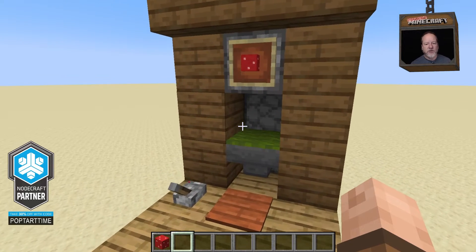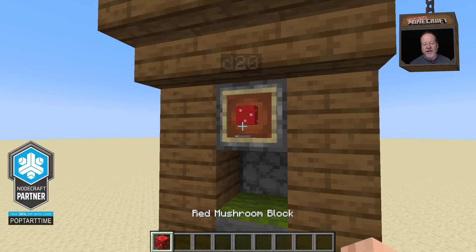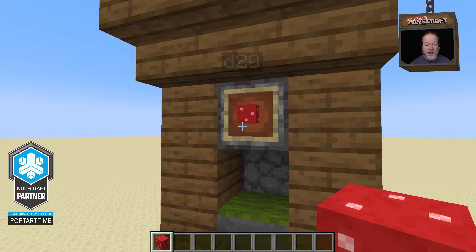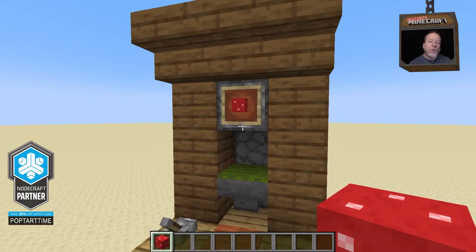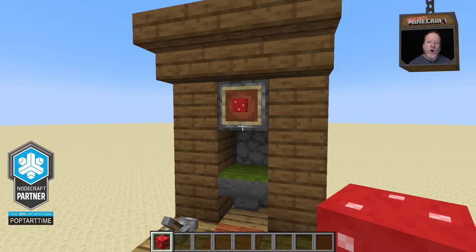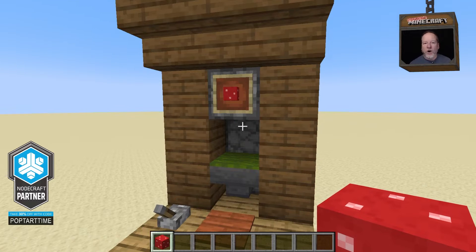What I've got here is a little contraption that uses — now these are red mushroom blocks, but I think they kind of look like dice — to roll a random 20-sided die,